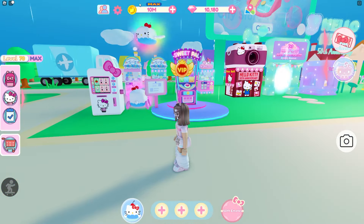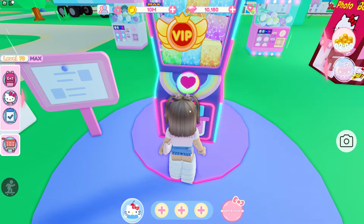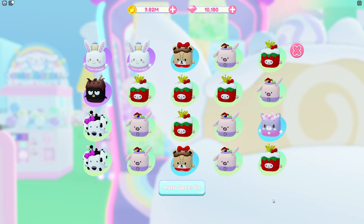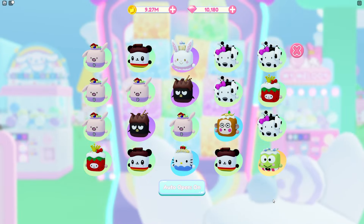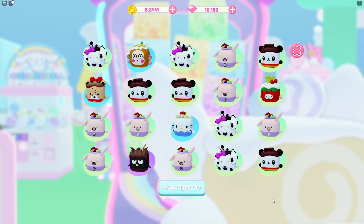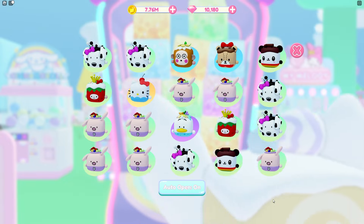Let's go ahead and spend our 10 million coins and see how many golds we can get. I'd mainly like Karopi, but I don't have as many Karopis as Pachaco and Hello Kitty, so I'm probably going to have to hope for Pachacos. We'll probably be able to make an S-tier of Pachaco first. Let's go ahead and spend our coins — oh, we already got some Wish Me Mels and a Karopi, another Karopi. We got Hello Kitty and Pachaco!